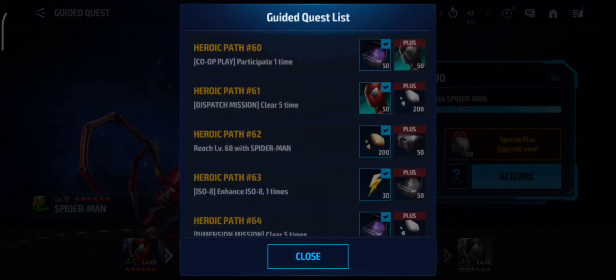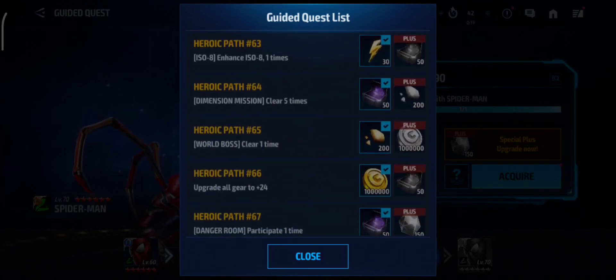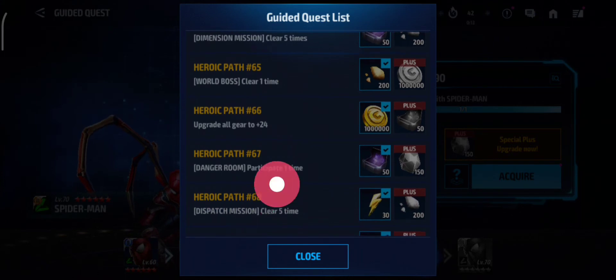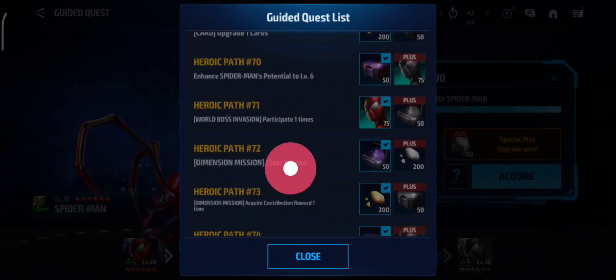Level — Timeline Battle, Co-Play, Dispatch Mission. Then ISO-8, Dimension Mission, World Boss. Then Gears, Danger Room, Dispatch Mission, Card, Potential. World Boss Invasion.